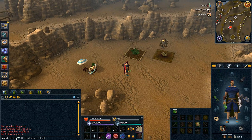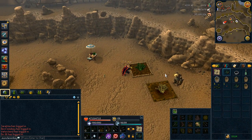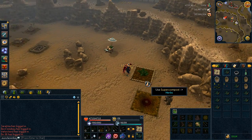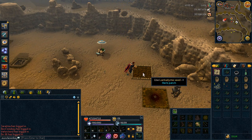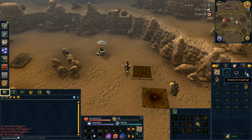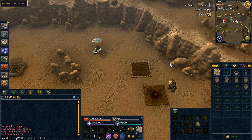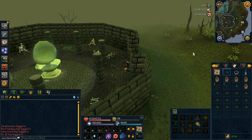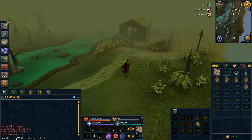As soon as you feel ready to start the herb run, drink your Juju Farming Potion and let's get these herbs. My last run was very disappointing, but the highest I've ever had was 81 herbs in one run. It really depends on luck — sometimes the Juju Farming Potion will give you double herbs on every single pick, sometimes it hardly works at all. It has a 33% chance to give double herbs, meaning there's a one-in-three chance on each pick, so you do get double herbs quite a bit of the time.